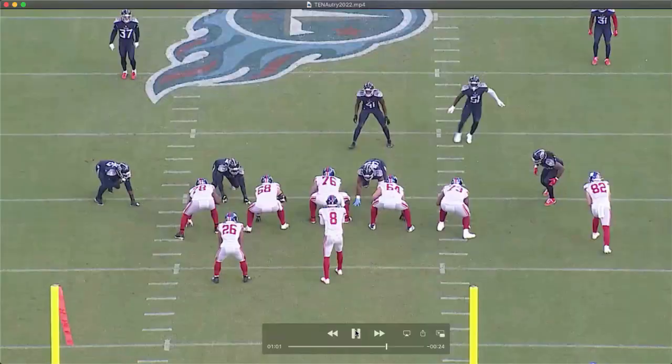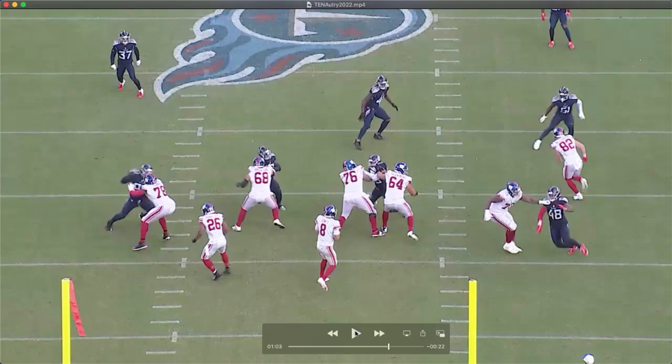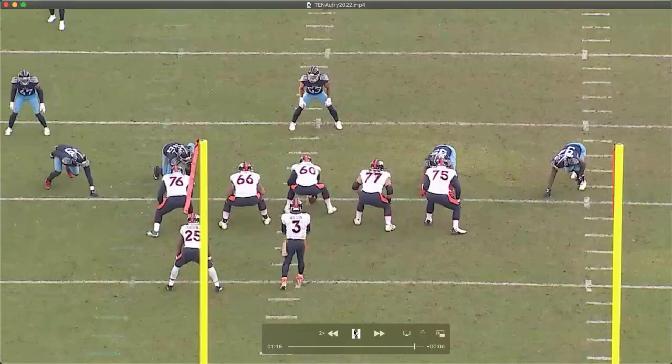Here he is crossing the face of Andrew Thomas, setting him up with a long arm — a long arm kind of club swim — creating a lot of disruption in the pocket for Daniel Jones. Andrew Thomas ends up in his lap as Autry strings it all together.